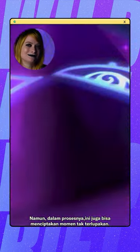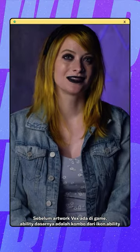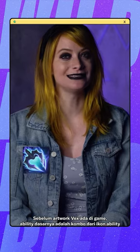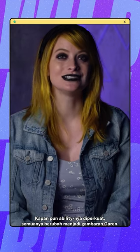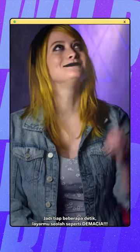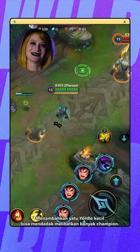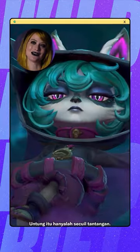However, this can also create some memorable moments along the way. Before Vex's artwork was in the game, her basic abilities were a combo of Fizz, Morgana, and Shyvana's ability icons. But whenever her abilities were empowered, they'd all turn into a picture of Garen. So every few seconds, your screen would be like, 'Demacia!' Adding just one little yordle can suddenly involve a lot of champs. But luckily, that was all just a phase.